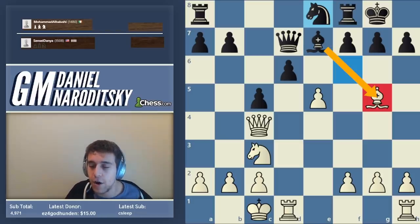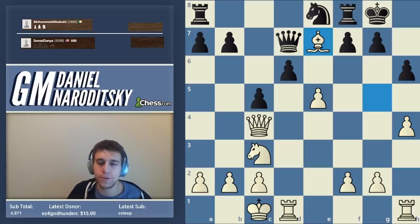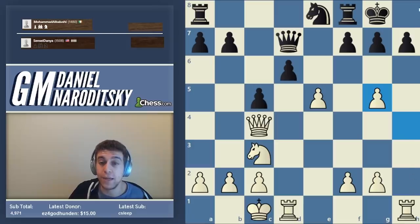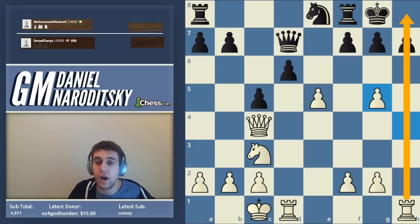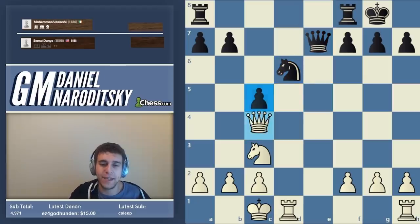After queen takes d7, queen c4, and already after e5 things are terrible. After knight e8, in such positions it can be a good idea to keep the tension — create a situation where you want your opponent to be the one to trade bishops. A classic GM move would be h4: if bishop takes g5, h takes g5 happens, which is really unthinkable for black because the h-file opens and black can't tolerate that together with the weakness of his center. But we decided to play it simple.